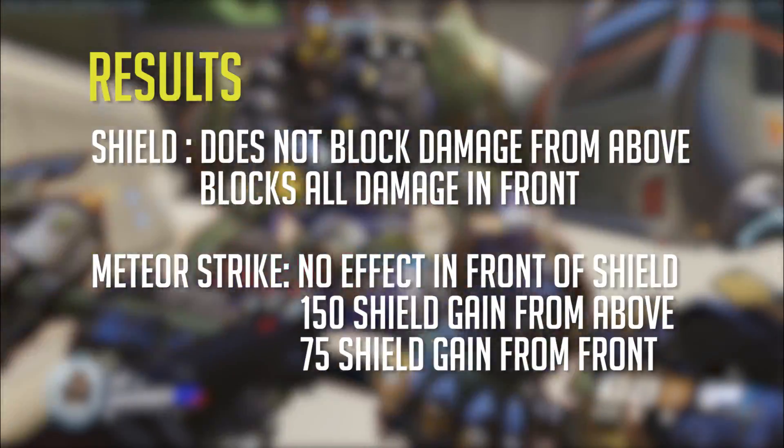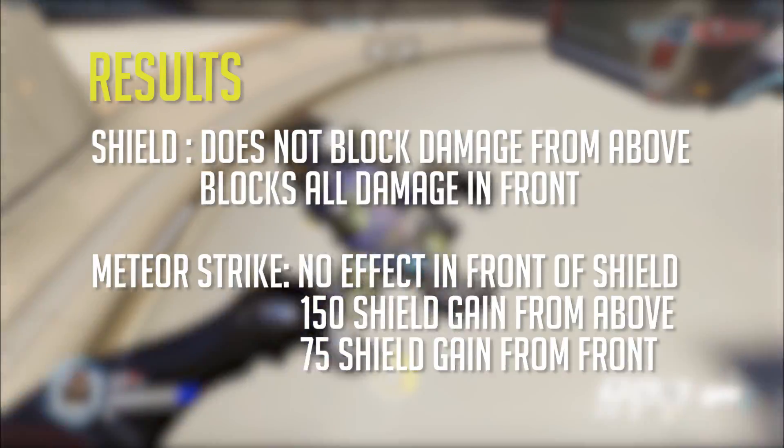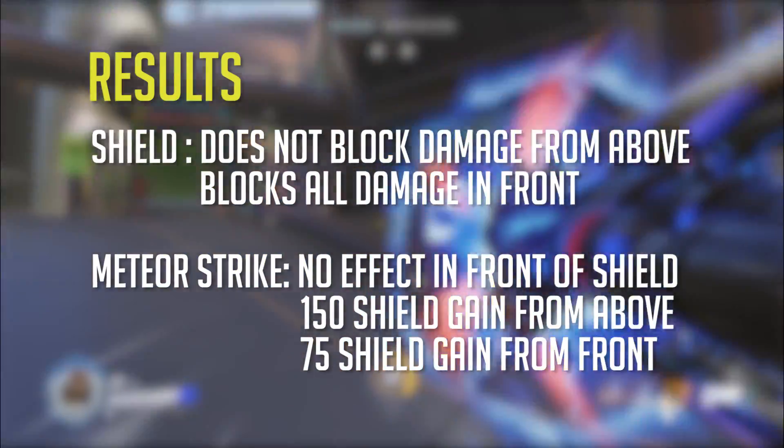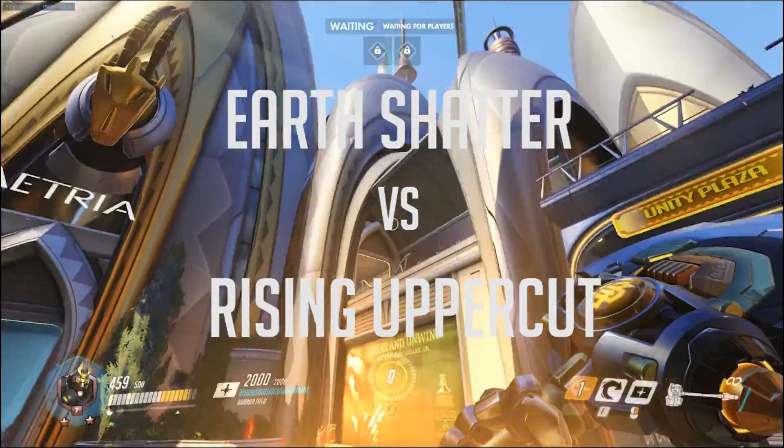However, if you land right on top of Reinhardt, not only will you do a lot of damage, Doomfist's passive will also grant him 150 shield, as opposed to the 75 he will get if you land in front of Reinhardt's shield.